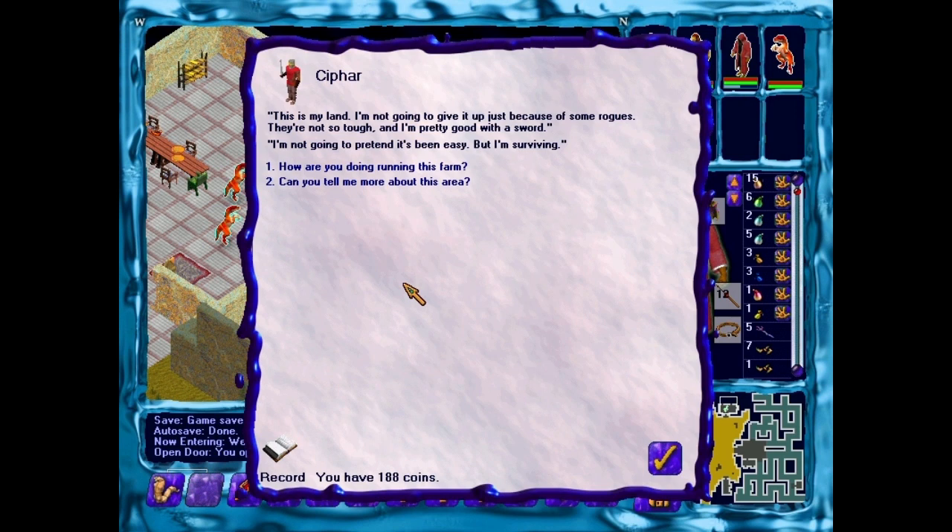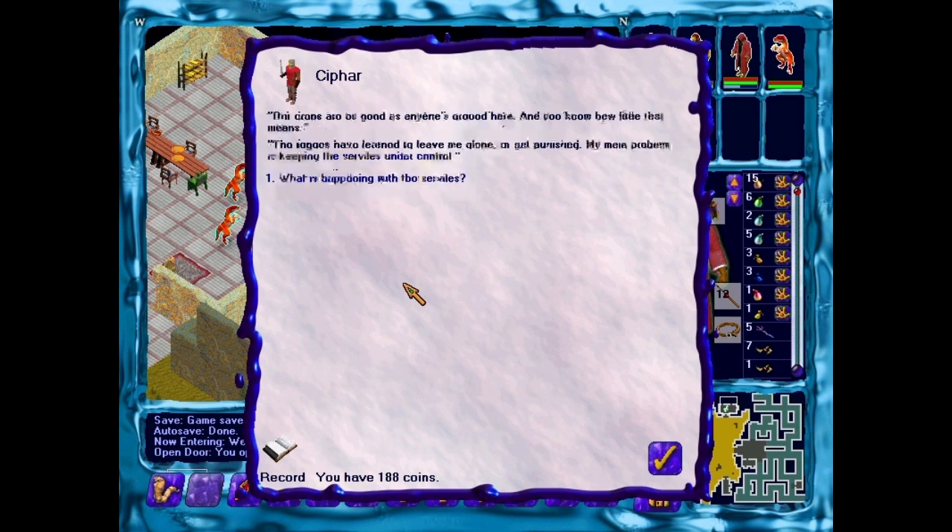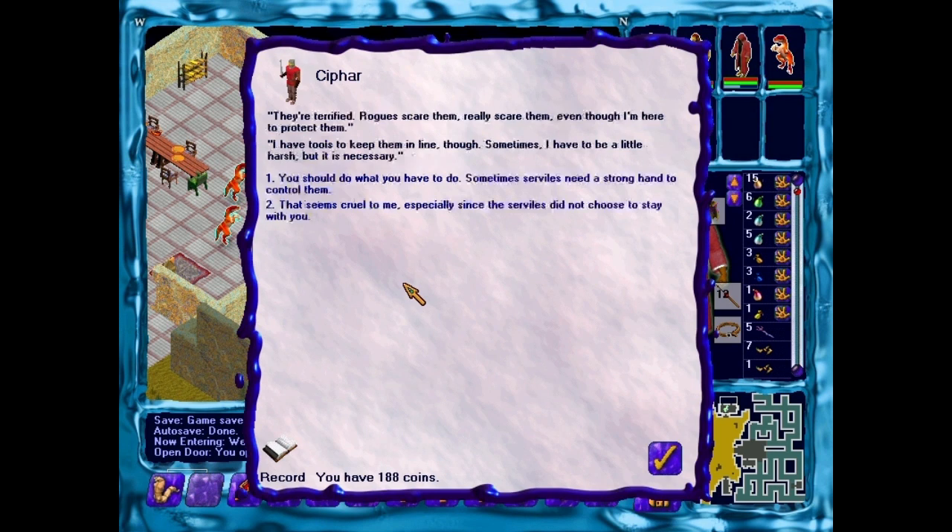How are you doing running this farm? 'Our crops are as good as anyone's around here, and you know how little that means. The rogues have learned to leave me alone or get punished. My main problem is keeping the serviles in control.' What is happening with the serviles? 'They're terrified. Rogues scare them and really scare them, even though I'm here to protect them. I have the tools to keep them in line, though. Sometimes I have to be a little harsh, but it's necessary.'